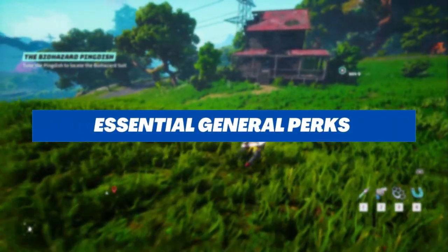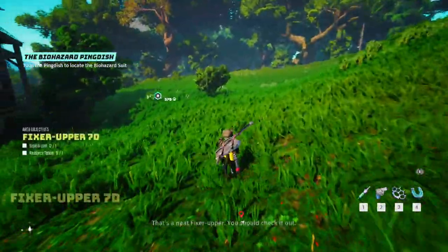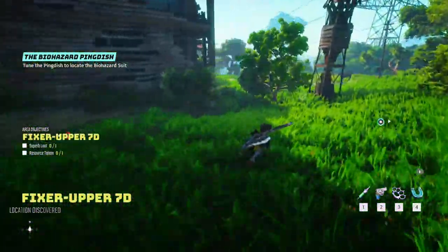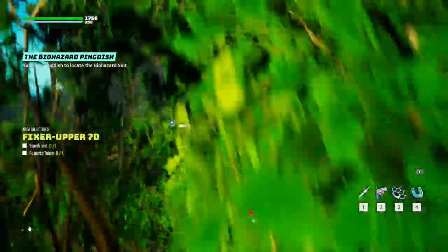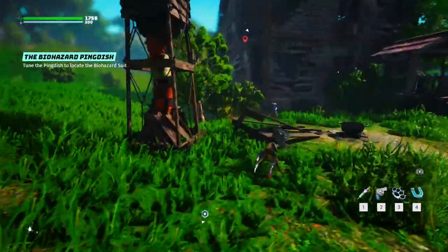Number 1: the essential, every-build-should-get general perks. These perks are a must-have for any type of build. You should consider investing your upgrade points in these perks early in the game if you can, so you can have an easier time achieving the type of build you're going for, as it will make the game much easier.